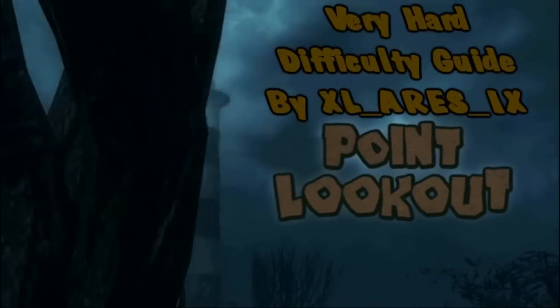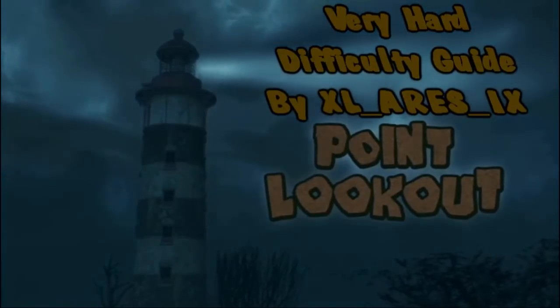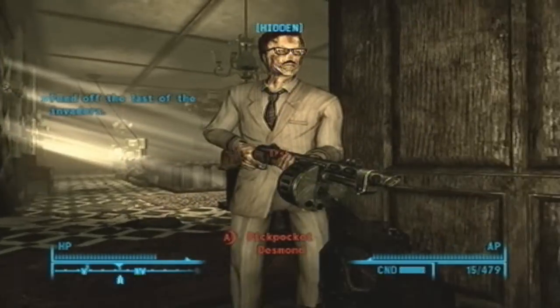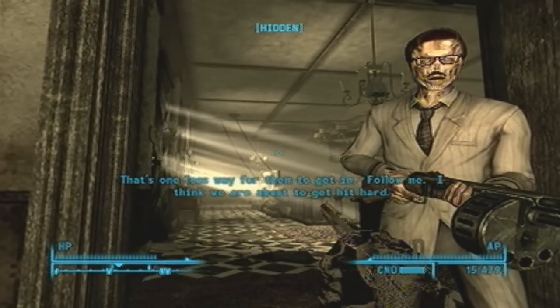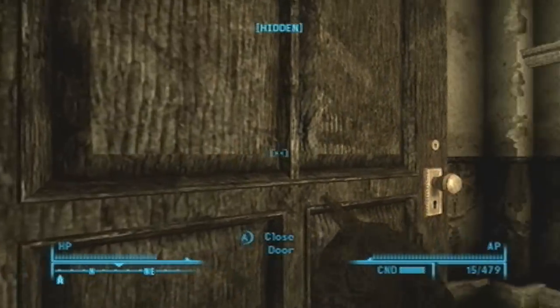You are not welcome in this place. Fallout 3, very hard difficulty guide for Point Lookout. We are going — right now we're at the final wave of tribals.